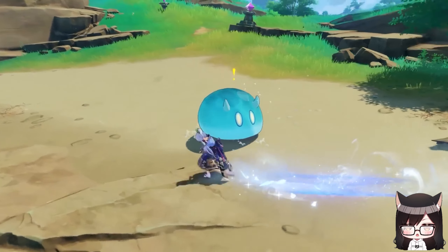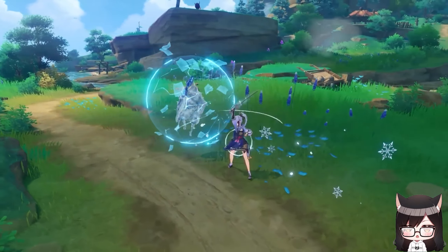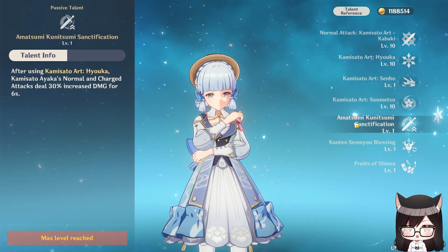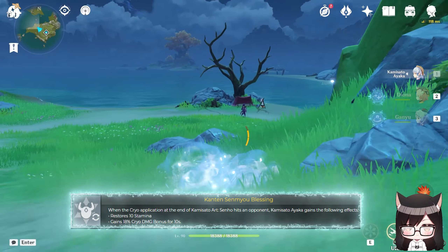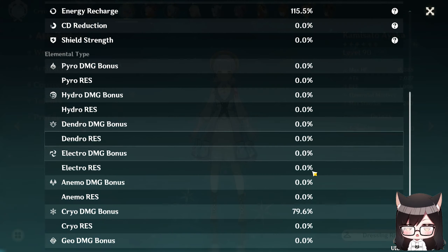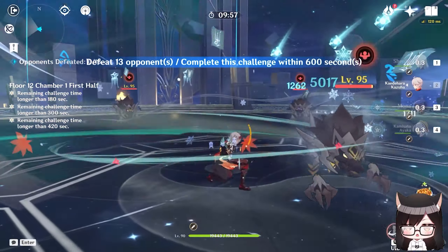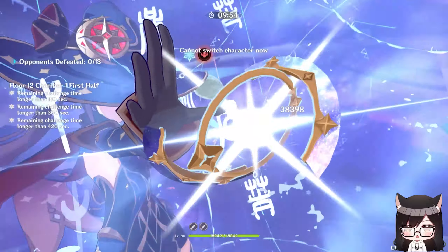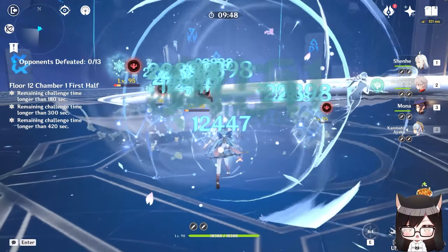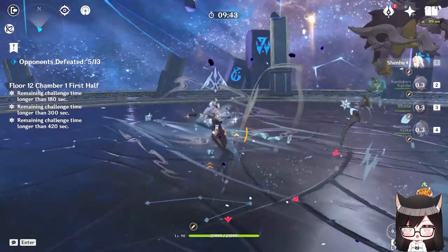Ayaka has a custom sprint where she applies Cryo to nearby enemies whenever she reappears from it, and gains Cryo infusion on her blade for a short period of time. Her Ascension 1 grants a damage bonus to her normal and charge attacks after using her skill, while her Ascension 4 restores stamina and grants Ayaka a Cryo damage bonus if she applies Cryo to an enemy when she reappears from her custom sprint. As an Ayaka enjoyer who bought her skin and triple-crowned her, I love how well her kit synergizes with itself — the Cryo infusion from the sprint, the buff to normal and charge attacks from Ascension 1, and the extra Cryo bonus from Ascension 4.